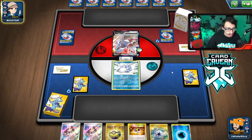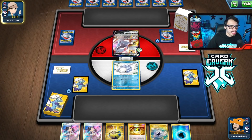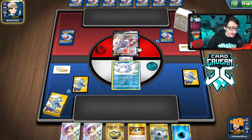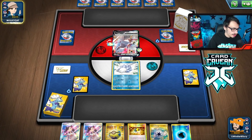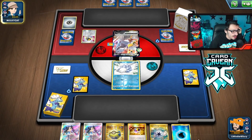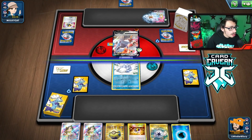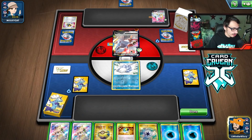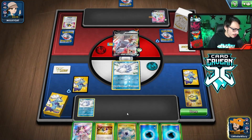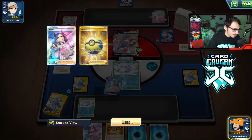Oh, Arceus Duraludon. If they don't get the Arceus energy down this turn, then we don't have to worry about getting knocked out next turn. I'm kind of hoping they don't get the Arceus energy here. They have the Ultra Bolt — they definitely have the Arceus energy then. But they attached to Duraludon. We do have the ability to one-shot. Let me just get another Snom just in case. And I'll pass.